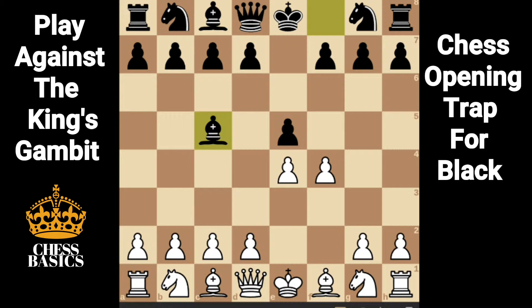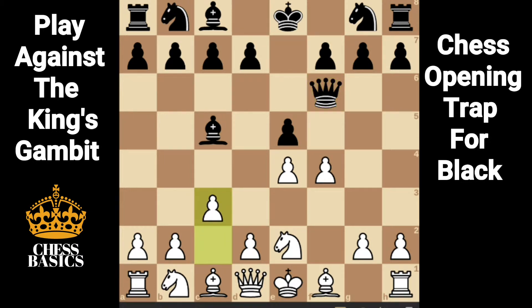Let's look at another variation. Instead of f takes on e5, white can play knight e2. Queen f6, defending the pawn on e5. c3 — white plays c3 with the idea of playing d4. Knight c6, preventing white from playing d4.